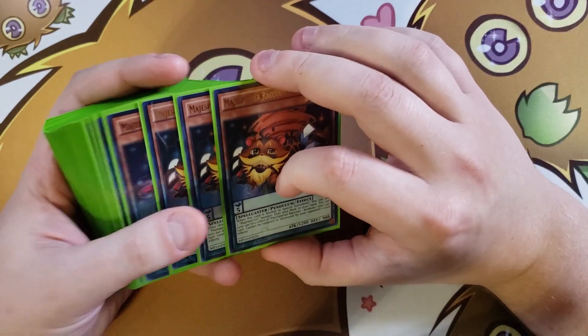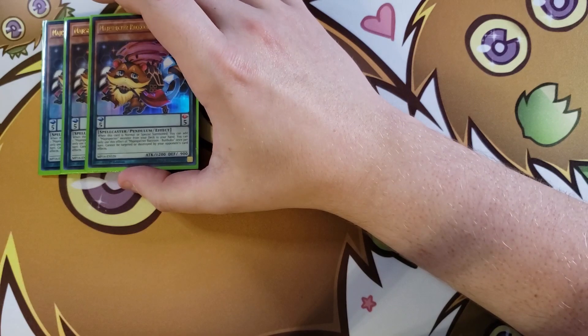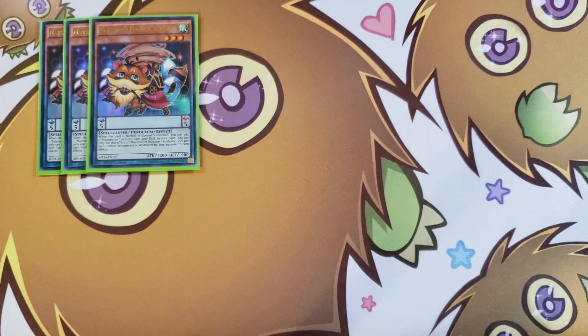First off we're playing three copies of Magispector Bonboco, or Magispector Raccoon. When this card is normal or special summoned you can add one Magispector monster from your deck to your hand. You can only use this effect once per turn, and all of your Magispector monsters share the ability that they cannot be targeted or destroyed by your opponent's card effects, which is really good protection.